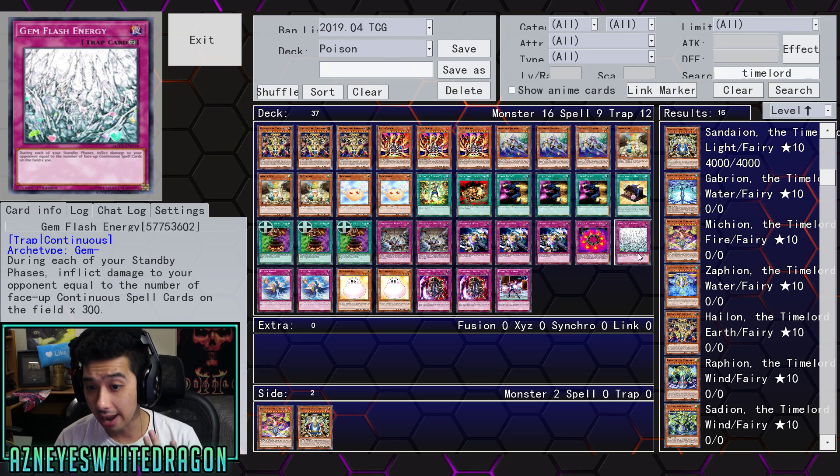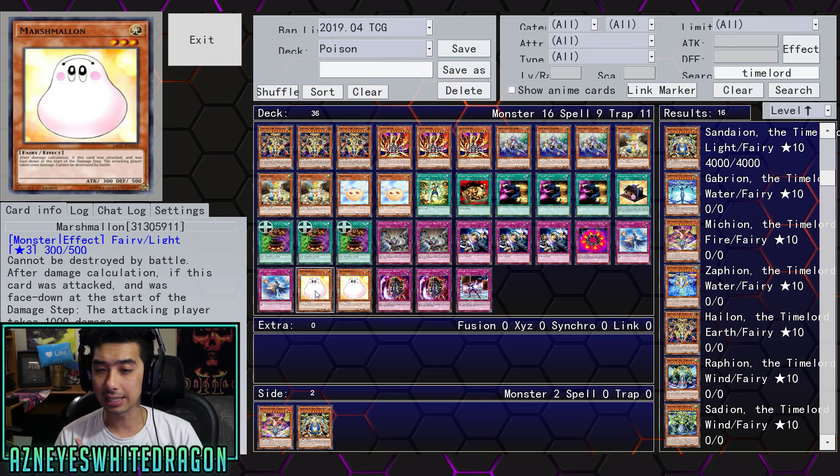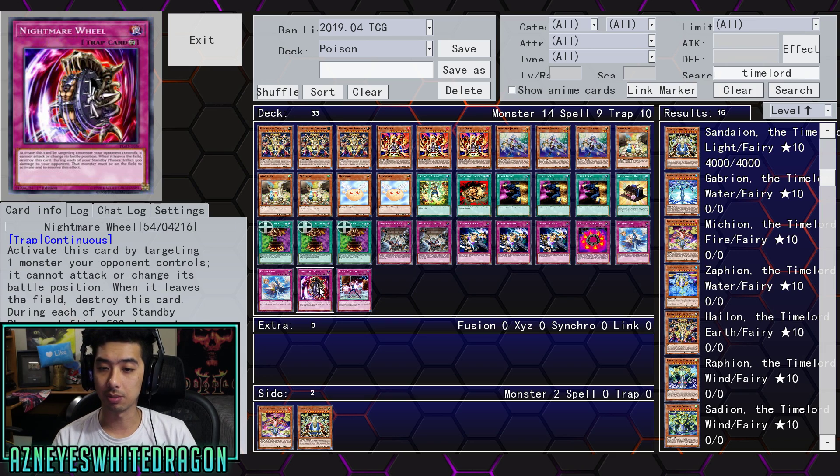I feel like you could probably drop both of those cards. I know they technically make the deck a little bit faster, but if you're trying to play a burn deck in 2019, you really need Mystic Mine. I wanted to showcase it as it was originally sent to me.